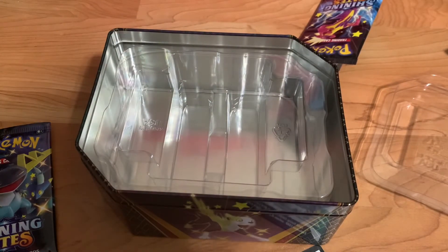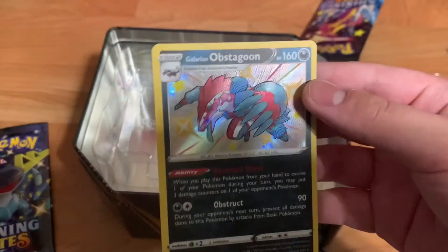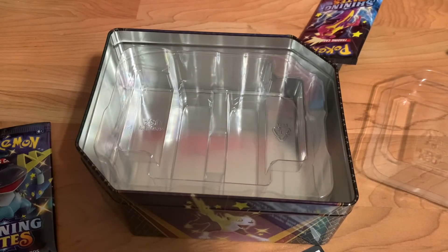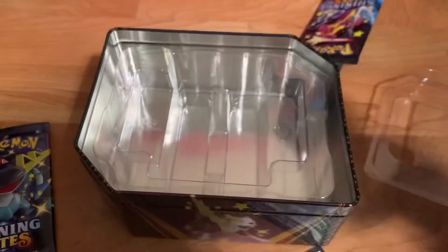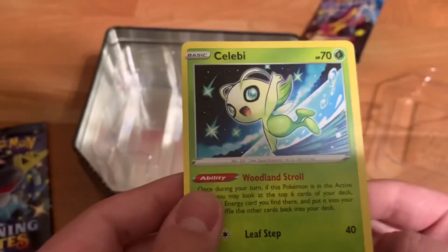Let's recap what we got. Our first pull was Cinderace V — really nice. We got the shiny Galarian Obstagoon — really cool. Shiny Cramorant V. We got the Thievel and a Hollow Thievel. We also mentioned the nice Yelva Tal. The next pack after that was great — Shiny Scizor V and Morpeko V. The last pack was pretty decent. Nice Celebi. Not as cool as what we got though.